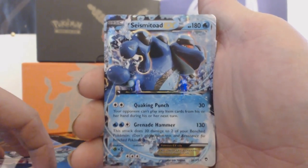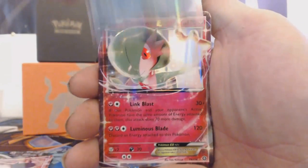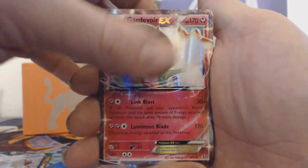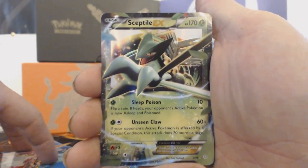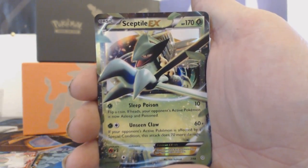We have a Seismitoad EX card too — I just picked this one because I don't have it. We have a Gothitelle EX card as well. Then we have a Crabominable EX card — I believe that's how you say it — I'm not sure.